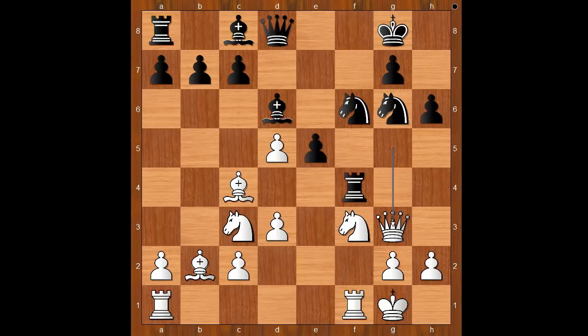There was another move — a more patient one — and that is bishop to g4. But we have e4: knight takes on e4, knight takes on e4, d takes on e4, bishop to g4. Now rook takes on e4 doesn't work because queen takes on g6.